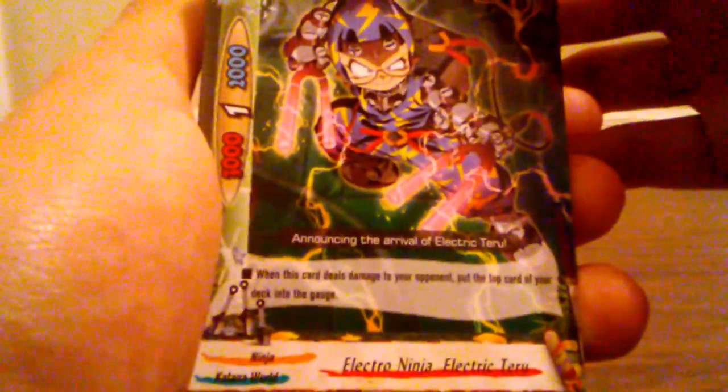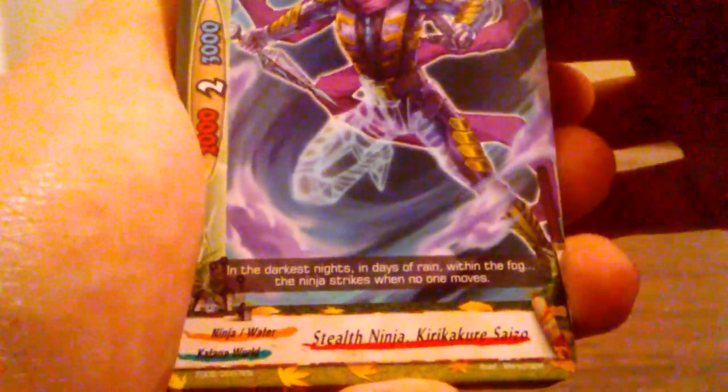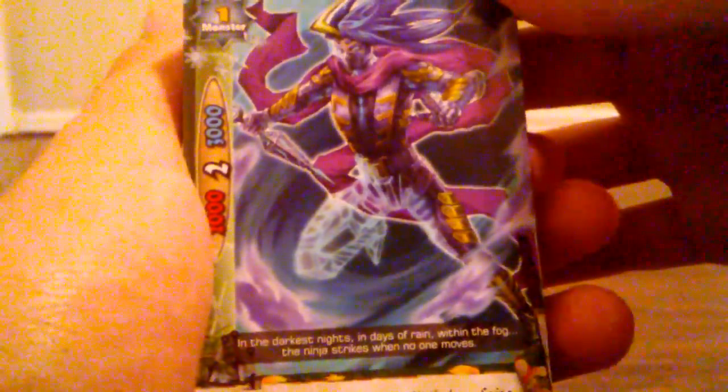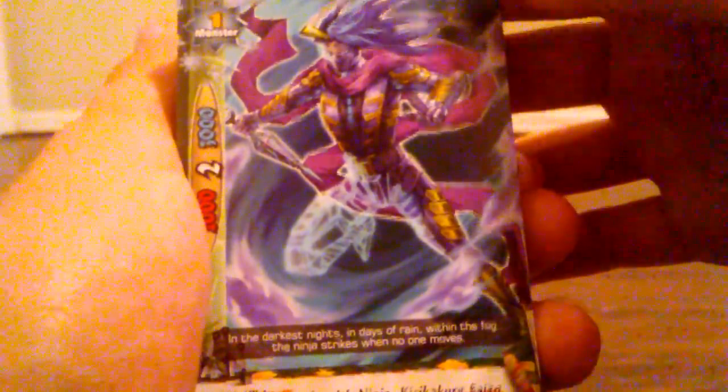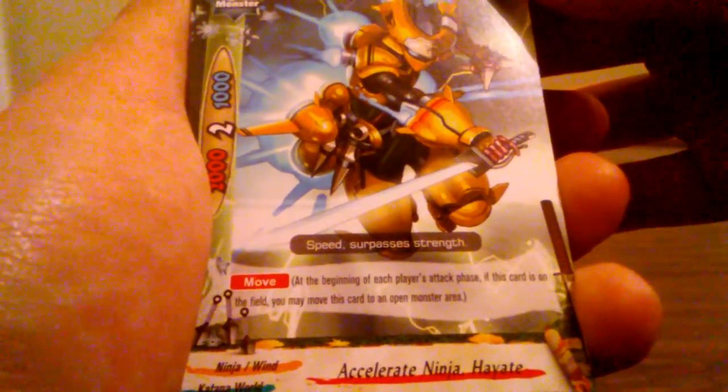You get Electro Ninja Electric Teru — there's all the stuff on him, so you get two of those. Stealth Ninja Kirikagare Saizo — a little stuff on him, so you get four of those. And Accelerate Ninja Hayate, with the move ability — one, two, three, four. And then into the spells.